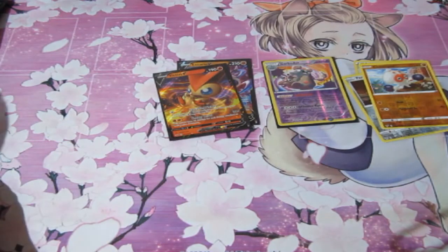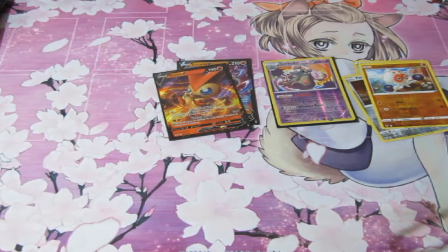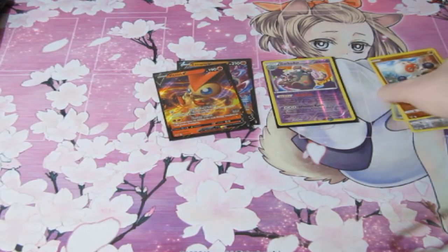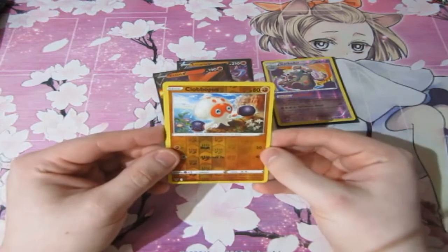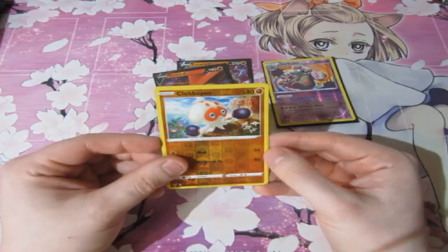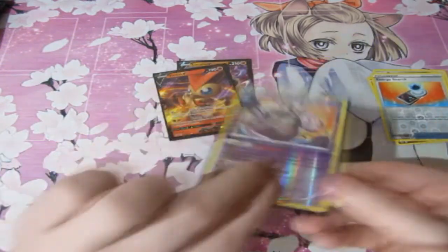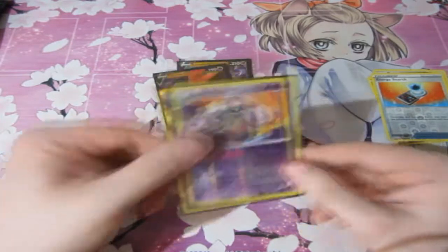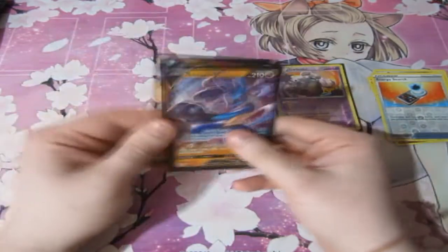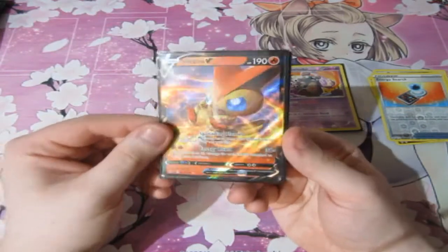Either way, Lucario is winning, ladies and gentlemen, by one point. It's got three points, which is awesome. So before we say goodbye, let's have a look at what we pulled today. For reverse foils, we've got Clobbopus, Ferroseed, and Energy Search. And a Garbodor reverse foil rare, which is awesome. For holos of the day, we've got our promo Lucario and our victory win, Victini V.